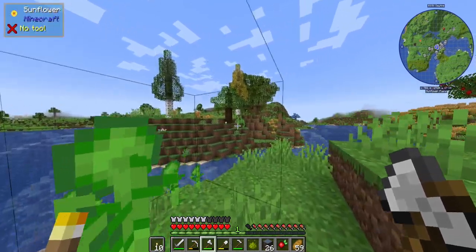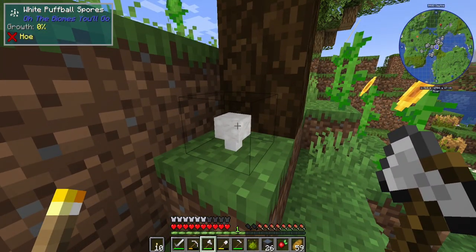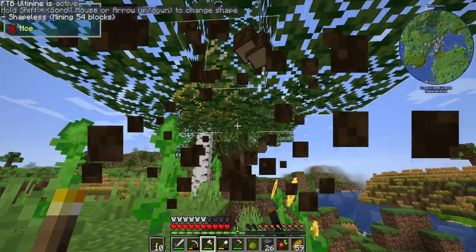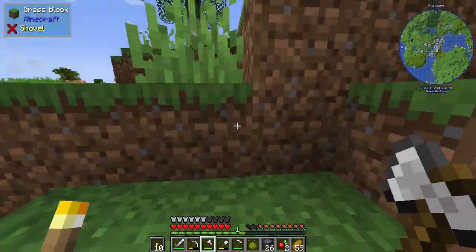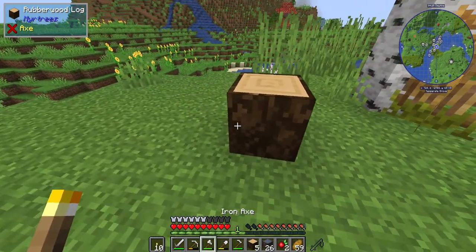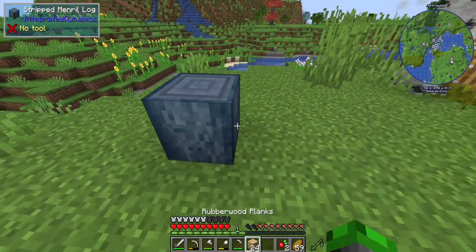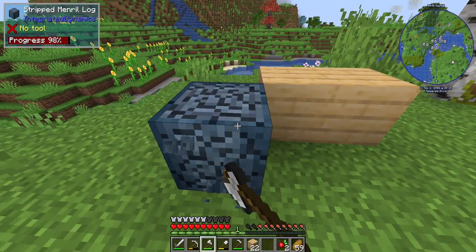We're going to see if we can get some sap — I think this is a rubber tree. We will need the rubber trees for rubber. White puffball spores. This is a rubber wood log. Do we get any rubber wood saps? Yes, beautiful! We can start up a tree farm, which will be pretty lit. You can't strip it, but I actually think it might look pretty good paired up. Maybe we'll get some more rubber wood.